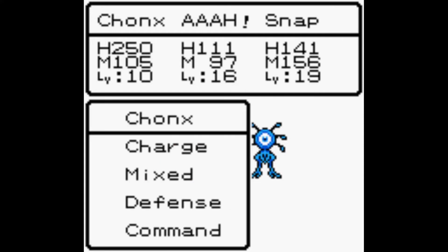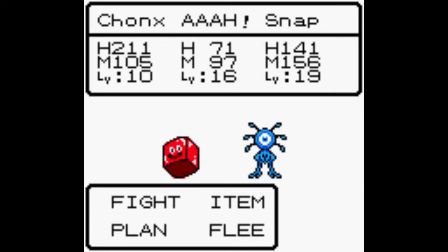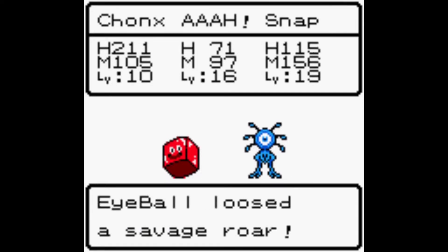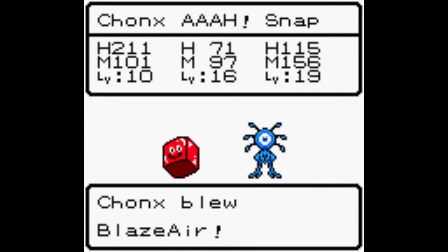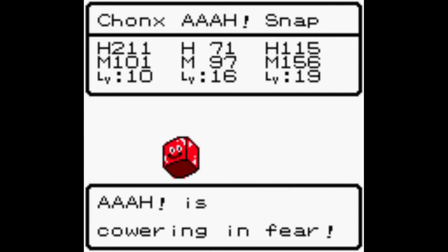We've got a box slime and an eider - I think eyeball. We've had a box slime before. The eider on the other hand we don't have, and it's a very relevant family - probably not this encounter but something to keep in mind.